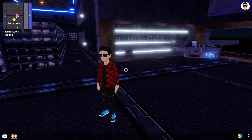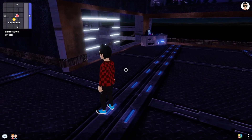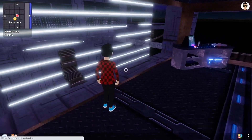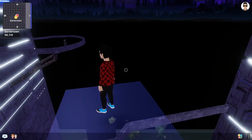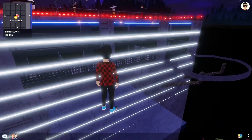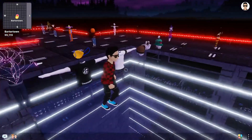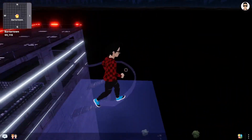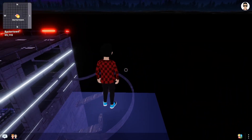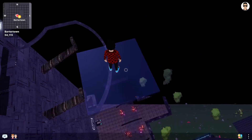You could even be flying a private jet around Decentraland — imagine how cool that would be. I went all the way up to the roof and it looks like there are some wearables and skins up here. That's about as high as we can go.